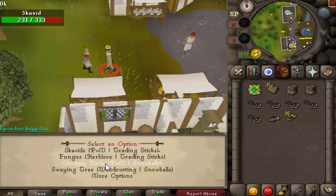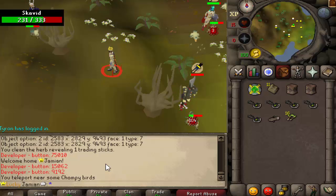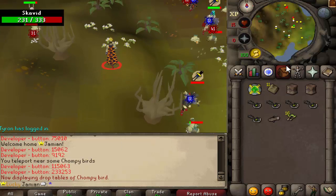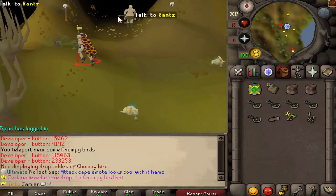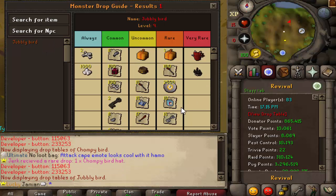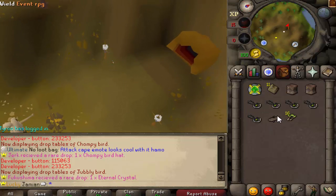The next option is chumpy birds. Chumpy birds are the PVM method for snowballs, which is the second currency. There are three currencies total - snowballs, trading sticks, and ecto tokens. These drop snowballs and are very similar to the original ones that came out, with a few improvements and different drops. If you get a terror bird wing, you can run up north in this cave and fight the gebly bird boss, which is a better version with a lot better drops and more snowballs.